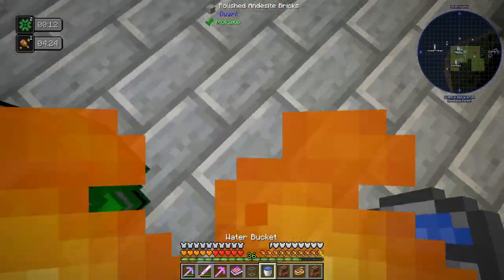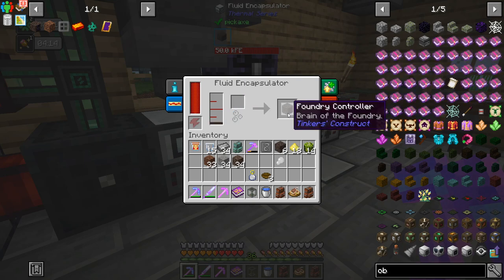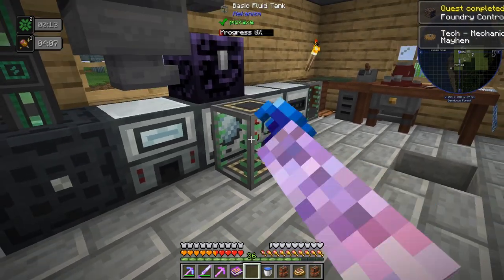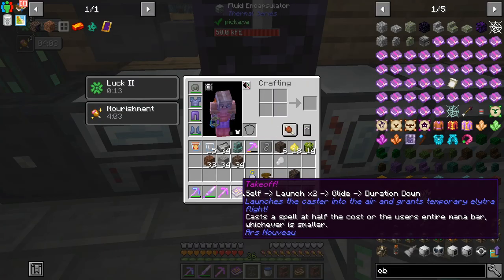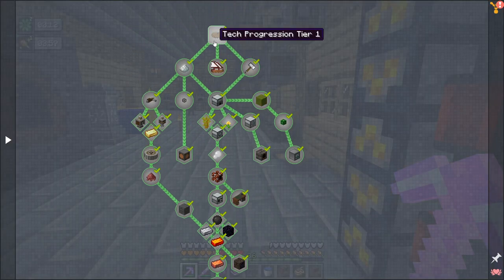Here we go - this should be our foundry controller. Nice, and a little bit left over. There we go - nice, and that has completed the first mechanical mayhem chapter.